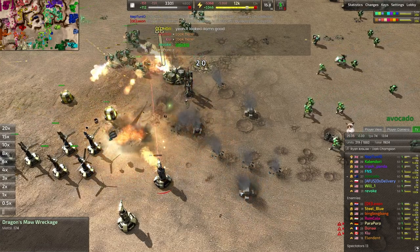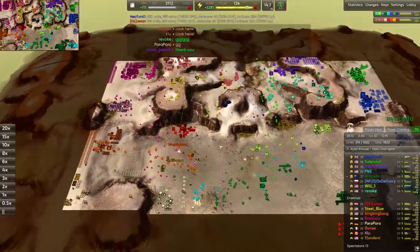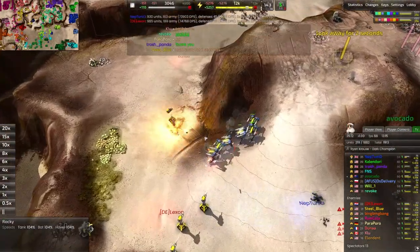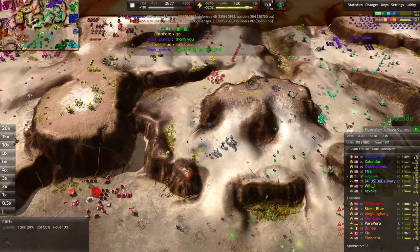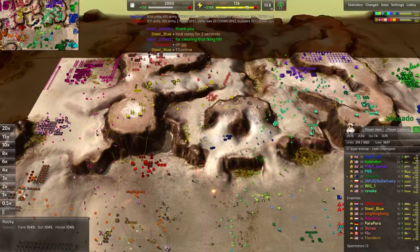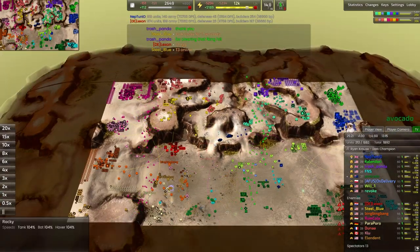Fiends are breaking the front lines here — that's exactly what they're great at. Paraporo calls GG. A bunch of marauders swept through up north, wiped away the entire production facility of Steel Blue, swept out the entire northern part of this map, and suddenly this entire thing is tilted in the blue team's favor.